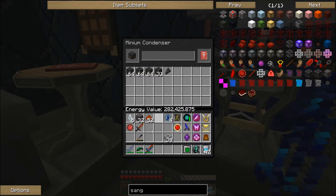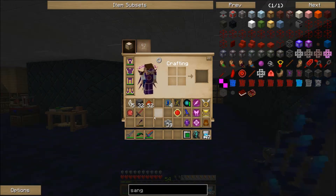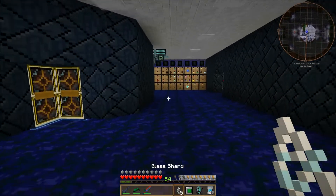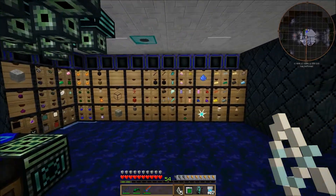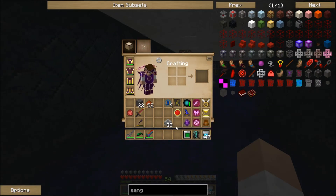I'll toss those back. I really don't need the glass shards right now — the glass sacrificial orb is the only thing I wanted to make from them for myself. I'll put the rest in storage for now.